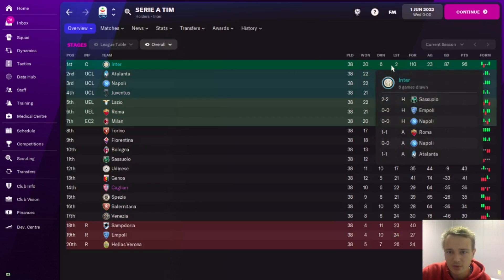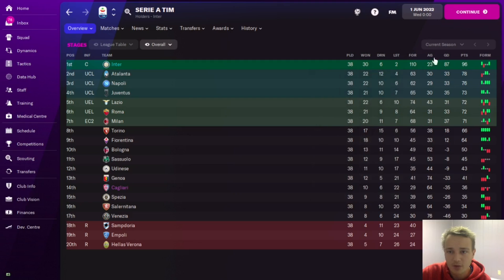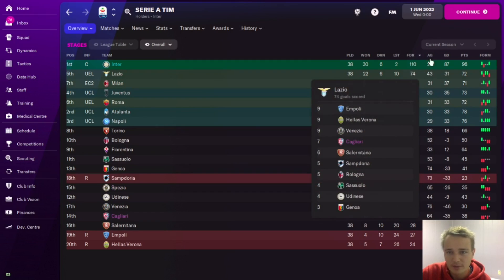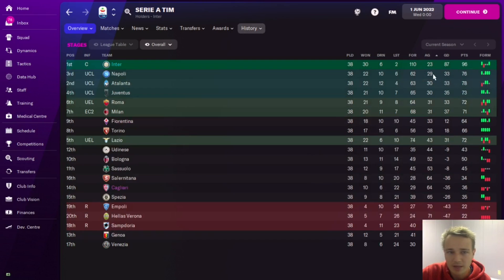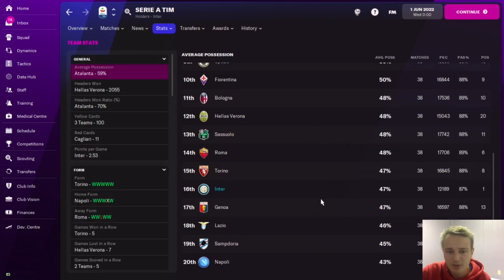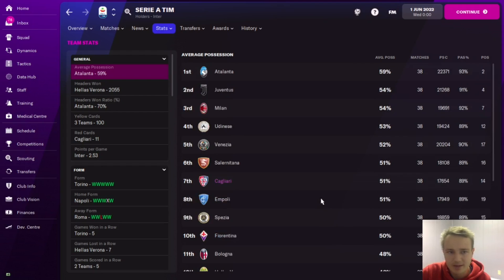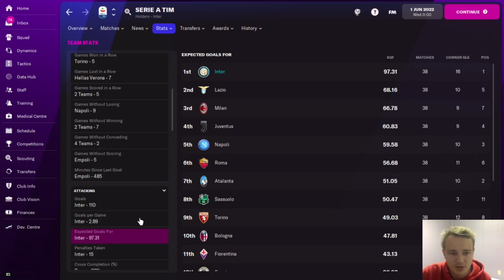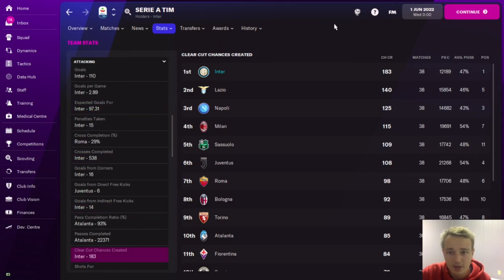The league table results: 96 points, 30 wins, 6 draws, 2 losses with Inter Milan, 110 goals scored which is by far the most, and only 23 goals against which is by far the least. The next nearest team only scored 74 and conceded 29, so it's a pretty solid season in terms of points, goals scored, and goals against. Average possession was only 16th - it's not a possession-based tactic.